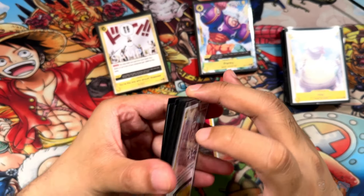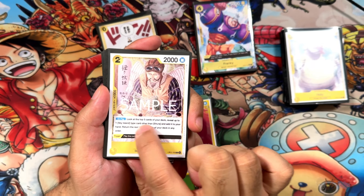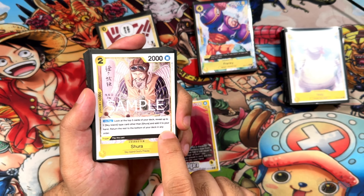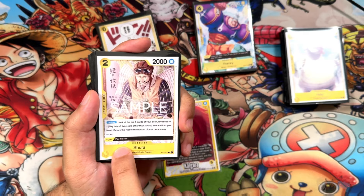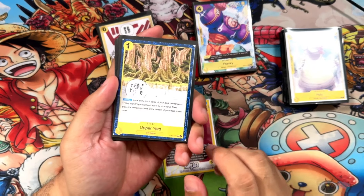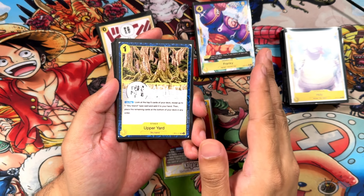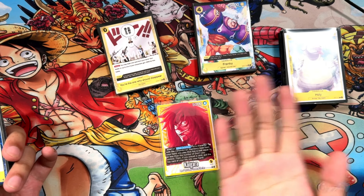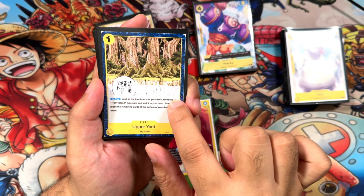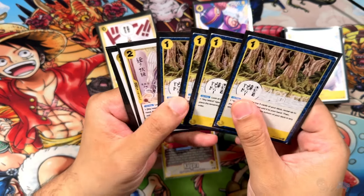Now for the utility cards — we have 8 of these. First, Shura from OP05 at 2/2/1. On play, look at the top 5 and grab 1 Sky Island — there are a lot of Sky Islands in this deck — then return the rest to the bottom in any order. The trigger is really good too, so it's a pretty good searcher. That's 4 copies. The other utility piece is Upper Yard, a basic stage. You can just play it on its own, and there are a ton of cards that let you play it anyway. On play, look at the top 5, reveal 1 Sky Island, add it to your hand, then place the others in any order. So that's 4 more.